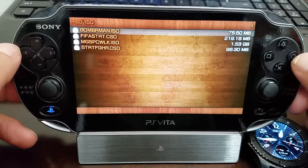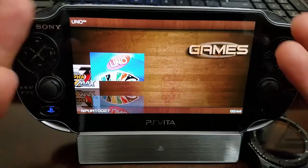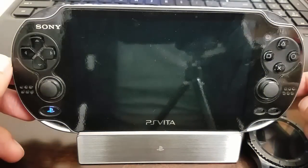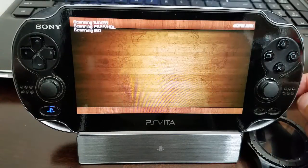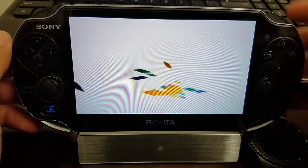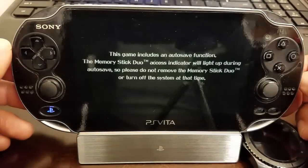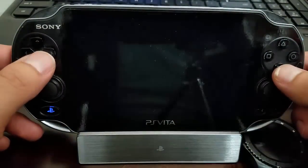There we have it — Bomberman ISO. I'm going to exit with Select again. You'll see I still don't have that game installed, so I'm going to close it and relaunch ARC. What will happen is ARC will rescan its directory, and then it'll have Bomberman in the PSP game list. I'll go ahead and launch it — you can see it's loading and we get the logos from the game, so Bomberman is installed. Every time you launch ARC it'll be in there.